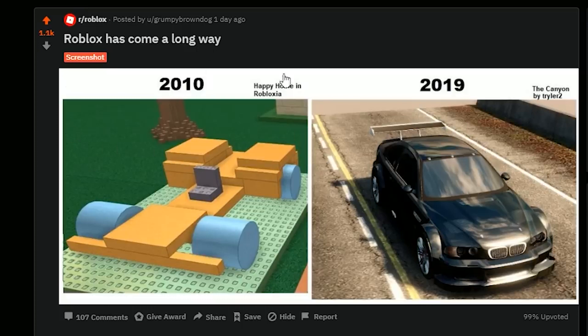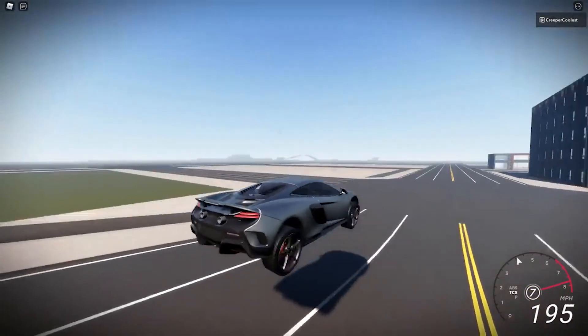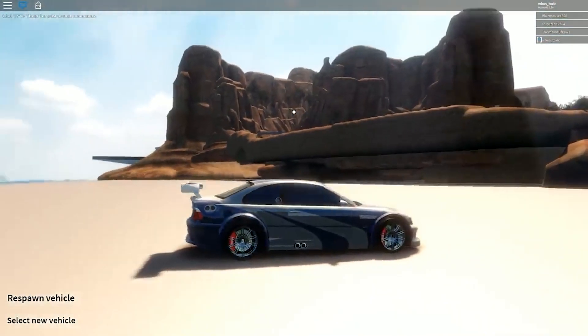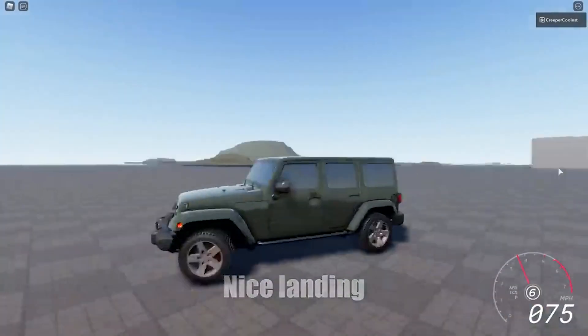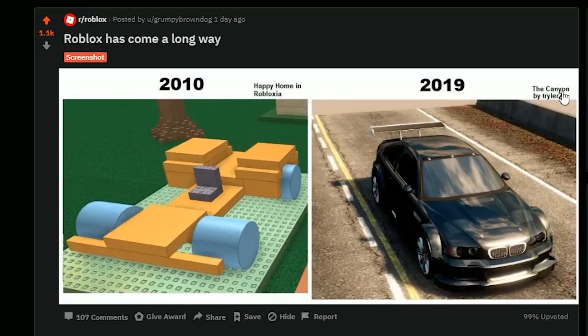7. Sprinting Simulator 2. Once again, we're dealing with a racing game that is devoid of automobiles. Part of the reason for this is that Roblox users enjoy showing their personalized avatars, and Sprinting Simulator 2 is a fantastic place to do so. This is a fast-paced thrill ride where the emphasis is on speed and beating other players, so it's no surprise that it's on our list of the top racing games.